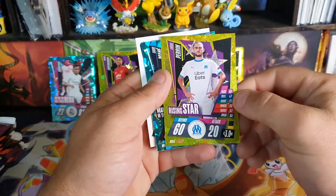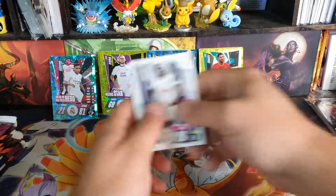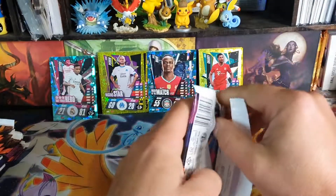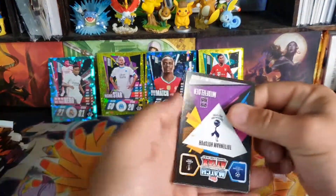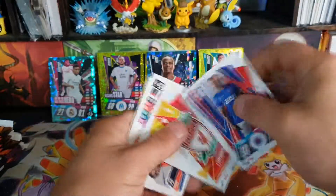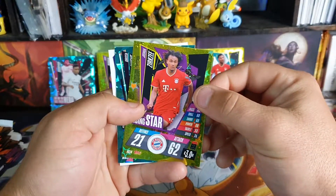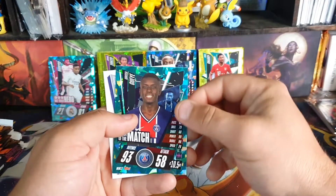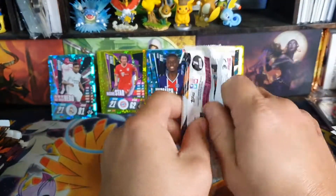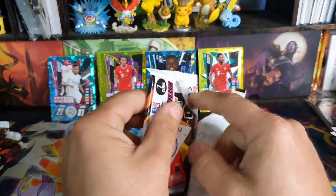Okay, we have Rising Star Perrin, and Man of the Match Mané. Sorry, there are so many sports cards that I open because I really do enjoy opening cards — I just open whatever cards I can find, and that leads me to having to try and remember so many card names. Okay, we've got another Rising Star, Zerkzy, then we have Guia Man of the Match. So the Hat Trick cards are the rare ones — have I completely been pulling them, or is it just that there's not as many of them in the set?